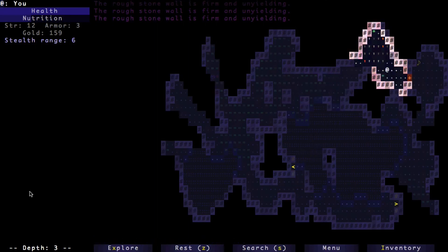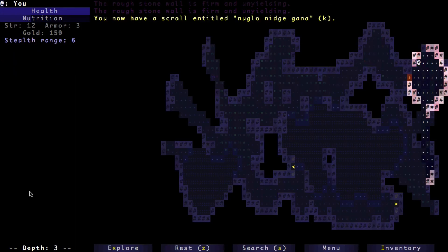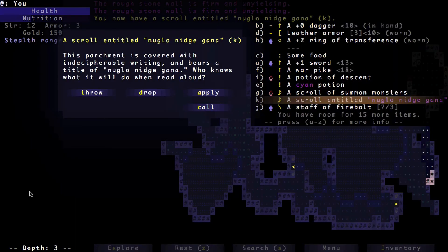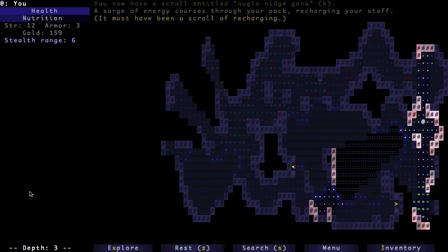I think it's safe in here now. Let's pick up this scroll — I don't know what it is, so it's probably going to kill me. Let's just see what it does. Scroll of recharging! My staff has been recharged — that's nice.